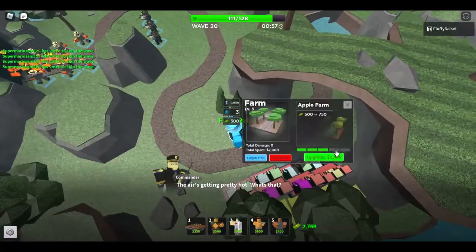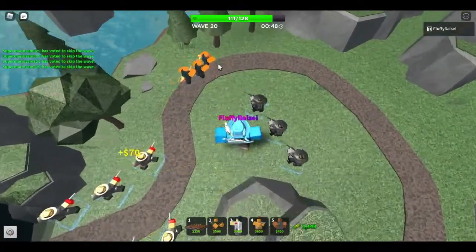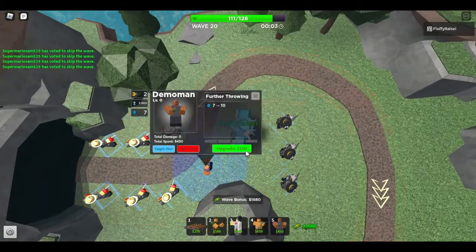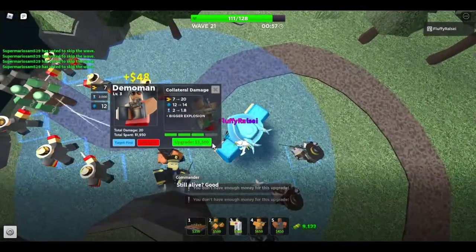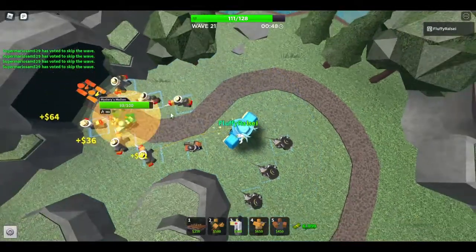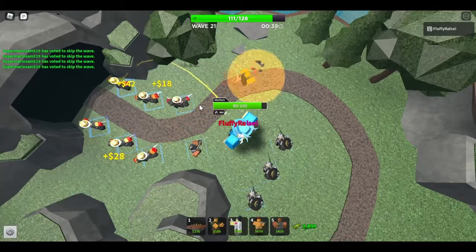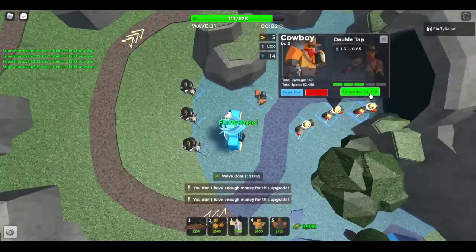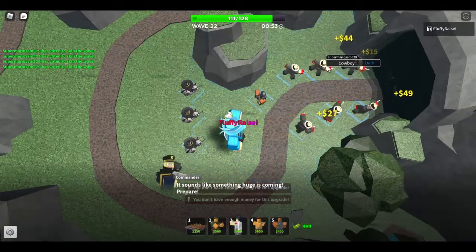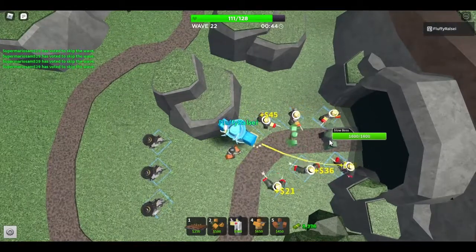I'm going to max another farm — I can make my money back. The hunters are starting to struggle a bit. Maybe I should get a 4th Hunter, or I could try Demoman. I don't think this is really that good of a tower, but let's see. Yeah, I can see why it's not that good — though it could be good in groups. Plus we can start leveling up the cowboys for faster attack speed to earn more money. The slow boss will actually be a challenge.